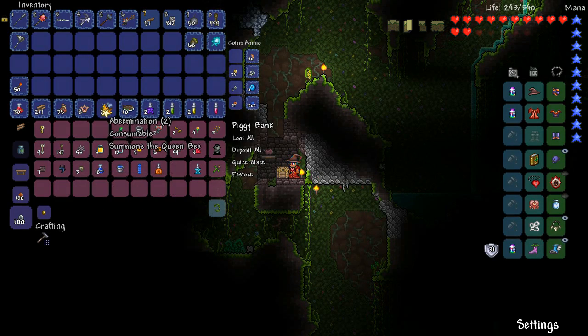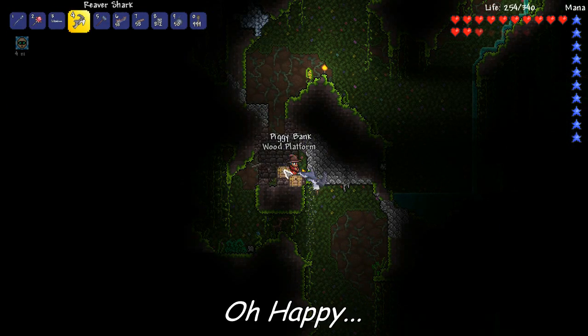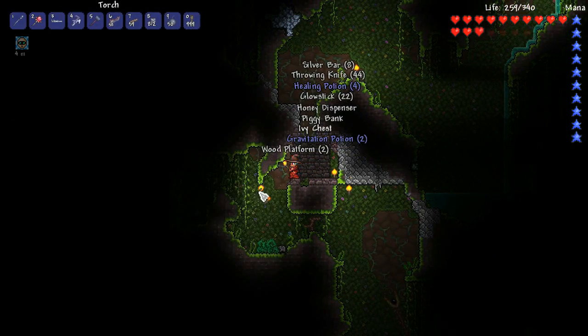Let's get out our abeaminations. I don't think I need anything else. Oh! Almost left my mana potions in there. Oh Happy, what are you doing? Goodness. I think we're good.